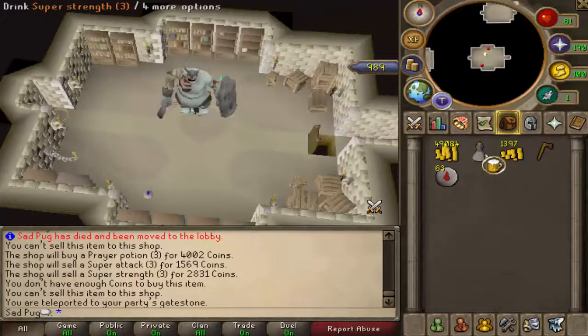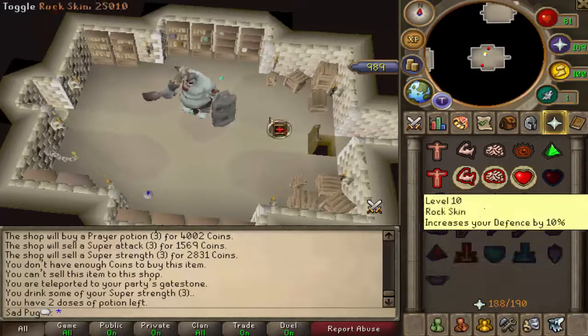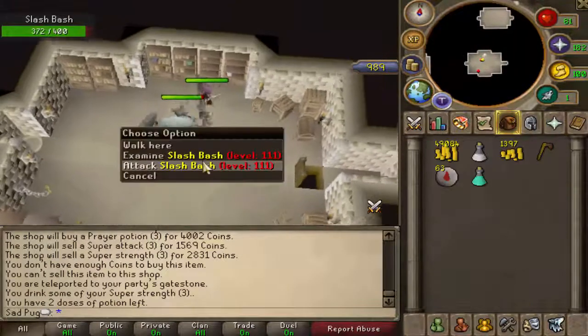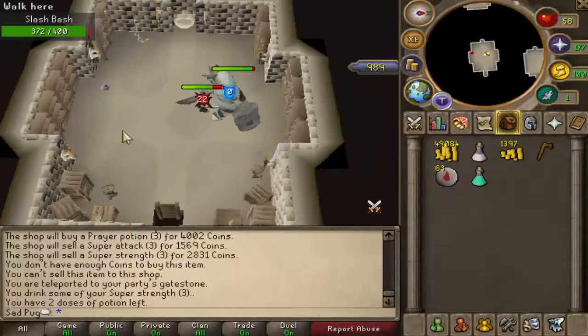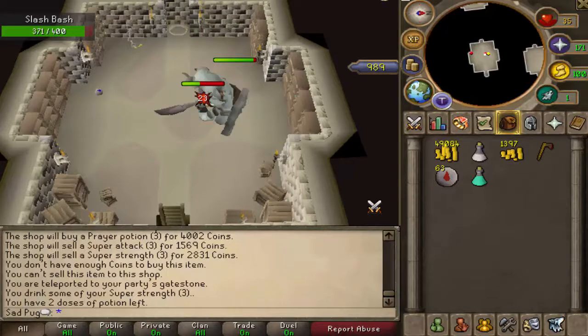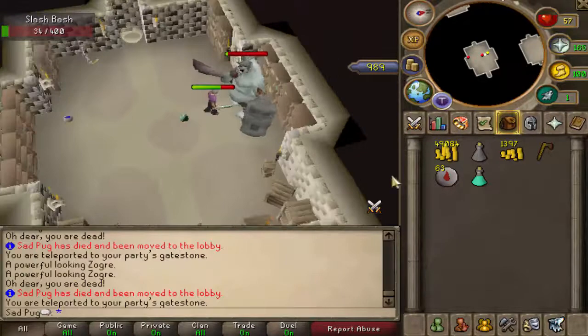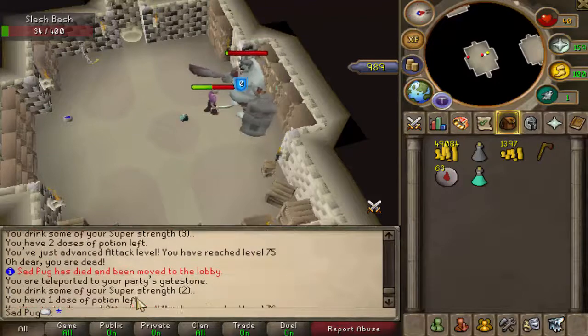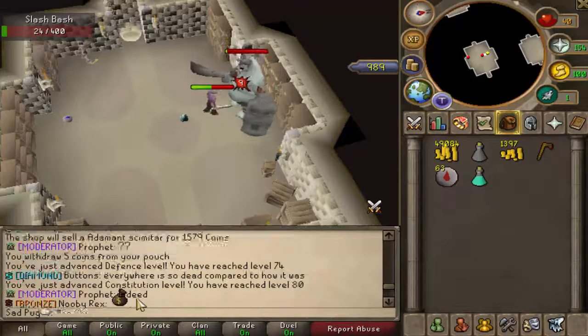Yeah, let me show you the gate stone — see, you're right back here. Is there another prayer pot right there? I'll loot that. Alright, cool. It doesn't regain health, it doesn't lose. Just keep killing it. Okay, I've died — one, two, three, four, five, six, seven, eight times on this floor.